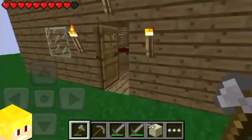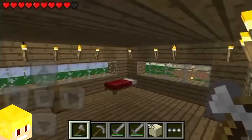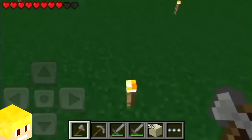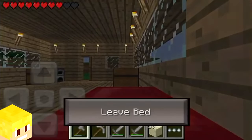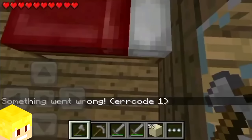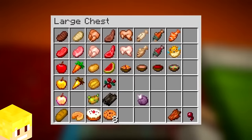In the alpha phase of Minecraft Pocket Edition, there was an exclusive feature for beds. In Pocket Edition Alpha, if you had taken any damage, you could sleep in a bed at night time to restore your health. However, this feature was later removed to make food a more useful survival resource.